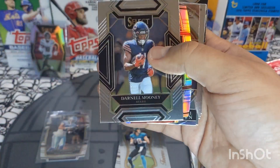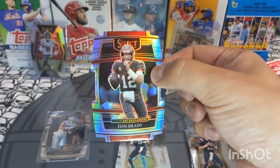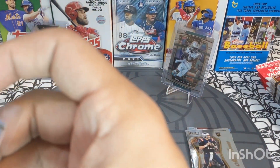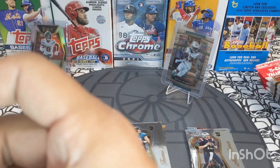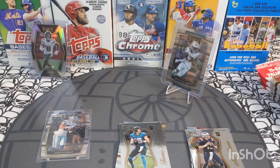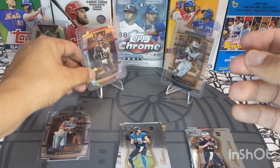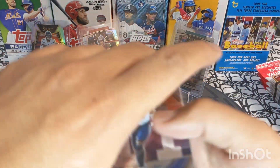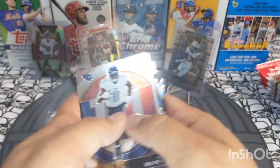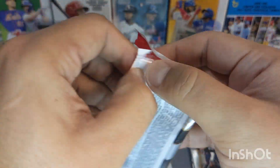Oh perfect, that's a great one! We got a Tom Brady super foil die cut — very very cool right there. Let me go ahead and top load this. Check it out — nice Tom Brady, beautiful. We also got Stefan Diggs, Warren Moon, and some base cards.